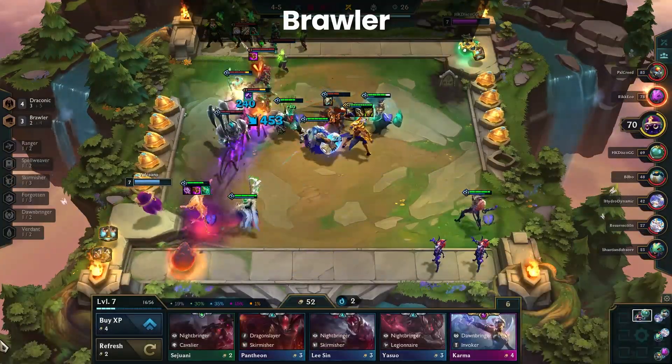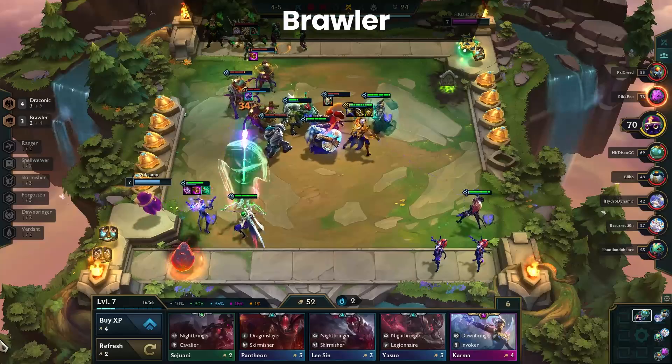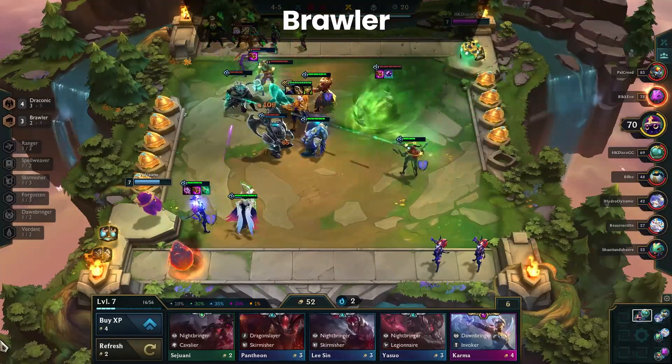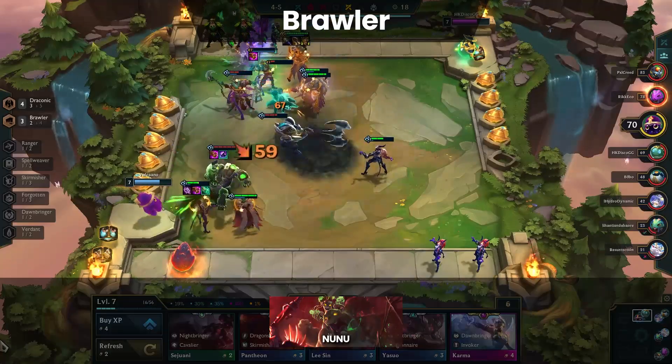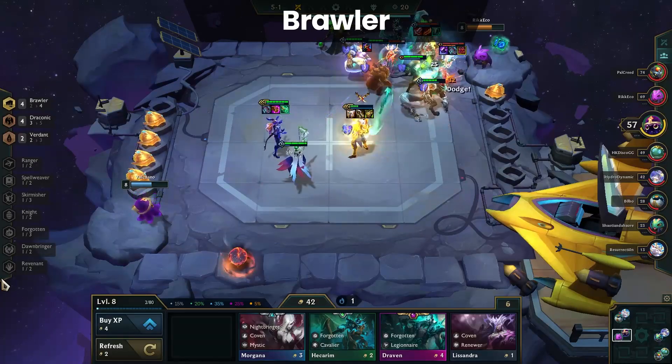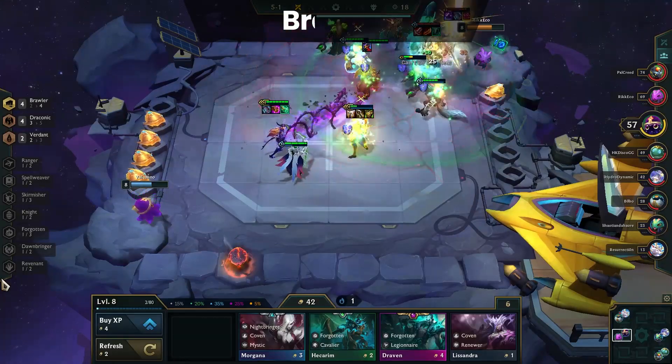Brawler is the oddity of A tier because it's not that useful later on in the game and mainly does well early game. So it's here due to how strong it is in the early game, especially if you have Nunu. But the issue is scaling into the late game which isn't as common with Abomination being less prevalent, and set no longer being a viable carry anymore.